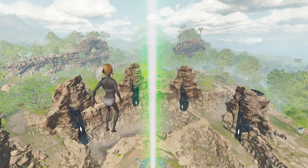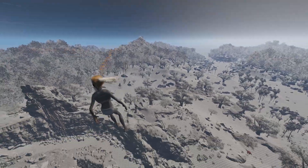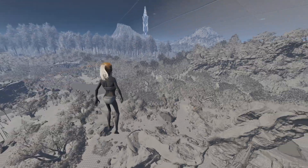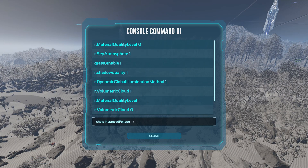The first command is material quality — put that at zero. This gets rid of the gray and loads in all the textures. Some people might want this, some might not, so it's really just up to personal preference. I wouldn't personally run it, but that's up to you guys.